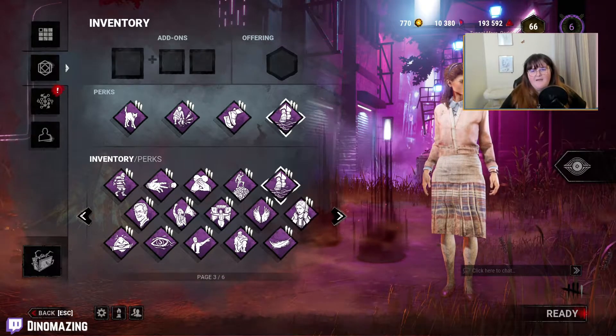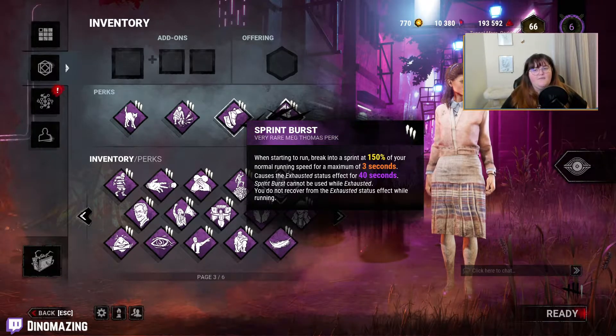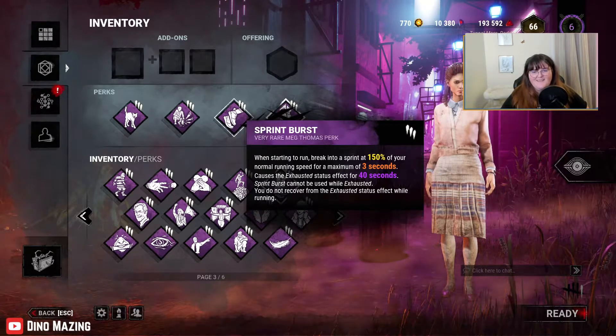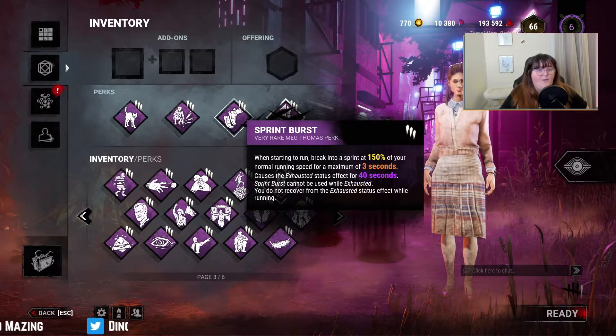Obviously don't be afraid to run with Sprint Burst though. I know a lot of people like saving it all the time, but I wouldn't fixate too much on saving Sprint Burst — it is what it is, it's a good perk to run, but I wouldn't be fussed about walking everywhere.